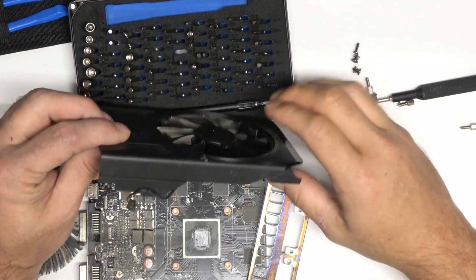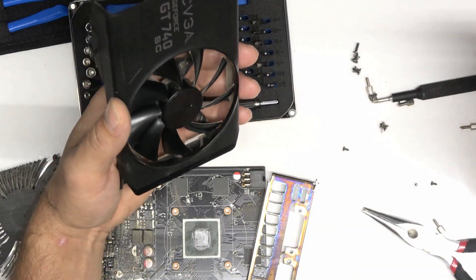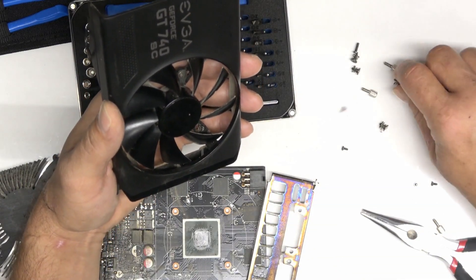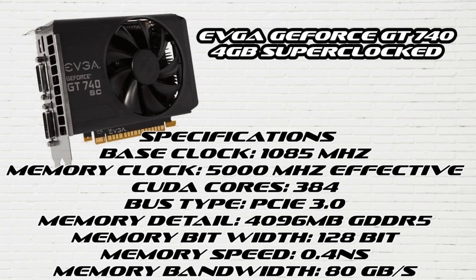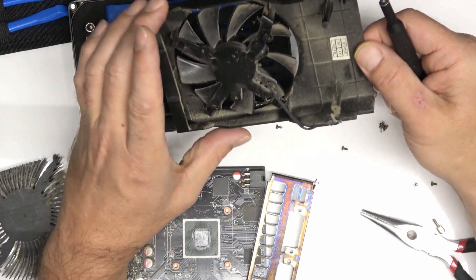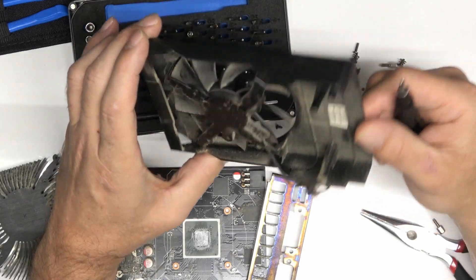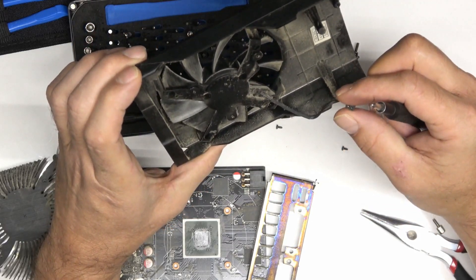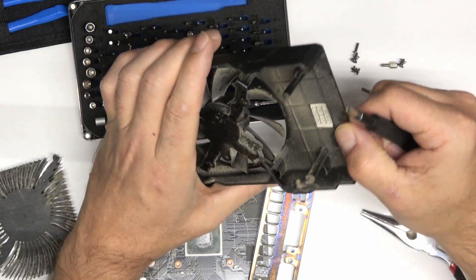Did you know the more CUDA cores you have typically means that the video card has an overall faster performance? For example, the GeForce GTX Titan Z has 5760 CUDA cores, and my poor GeForce GT 740 has only 384 CUDA cores. Does this mean its days of usefulness are over, or can it be cleaned up and possibly handle a few light games? I wouldn't mind finding out, maybe you as well. So if this video piques some of your interest, please do stick around. Hello friends, and welcome.